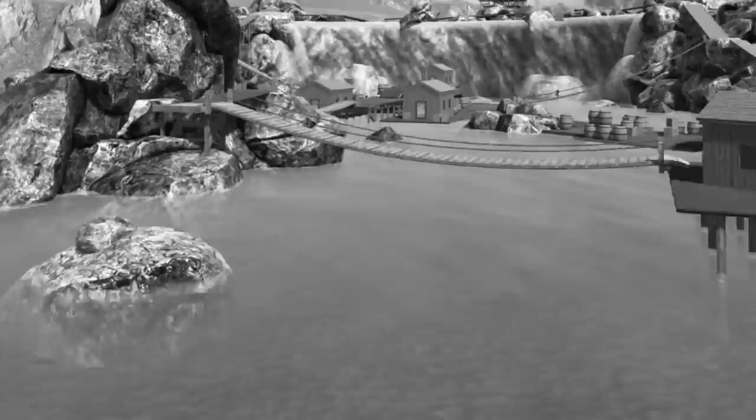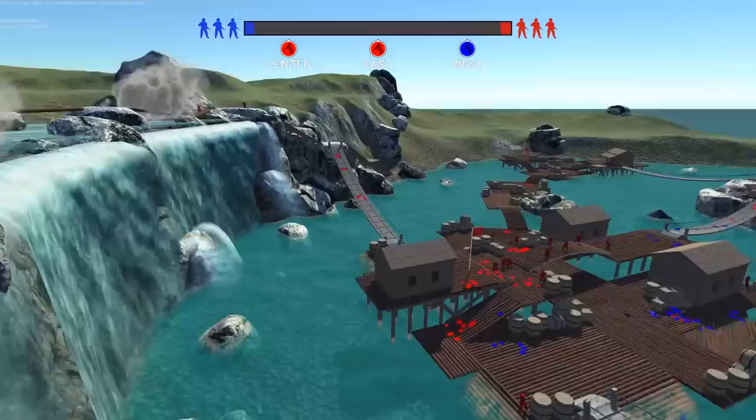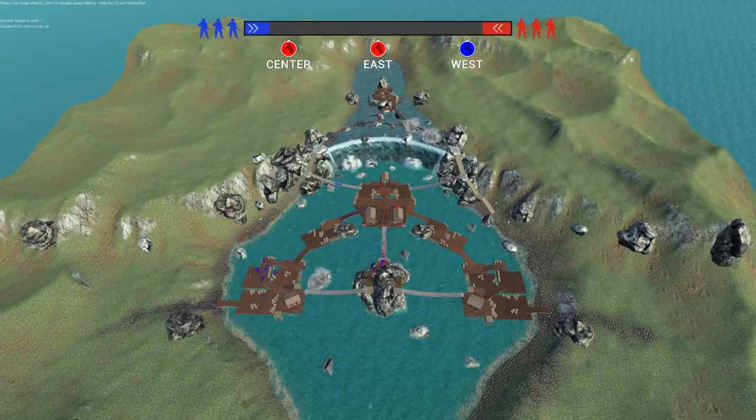I'm excited to see the modding community - this is awesome, these three guys covering the sniper up there - if they could come up with some Waterworld inspired maps. But this is what it looks like from the overview. Five flags, two in the middle, and then two spawns. I'd say it's a medium-sized map, maybe small to medium.